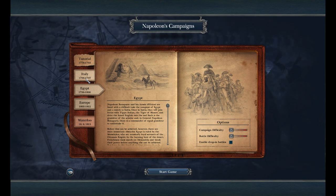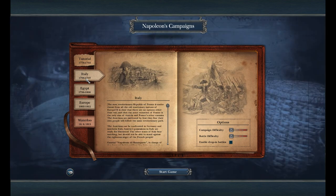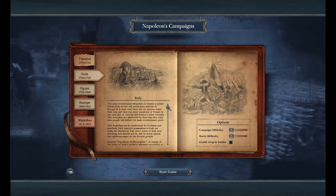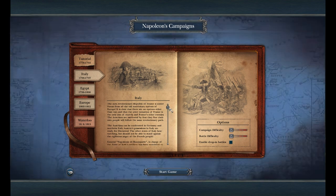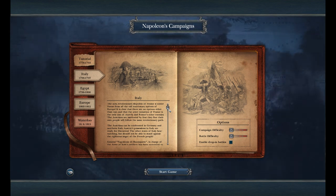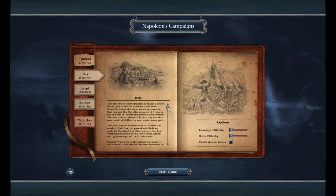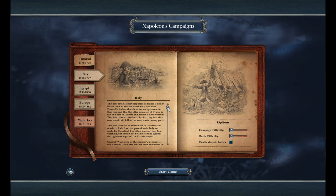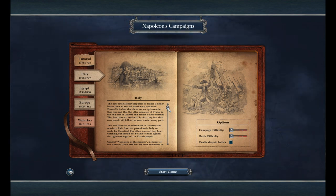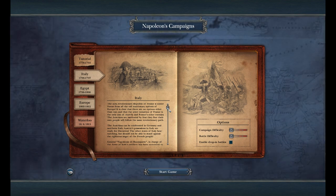As you probably know, each is set on a different map. The Italian Campaign focuses in on Northern Italy, in a period where Napoleon was making a name for himself as a general. He started off as an artillery commander and was given orders to defend French territory in Northern Italy, but ended up wiping the Austrians out of Northern Italy and gained himself a massive reputation.